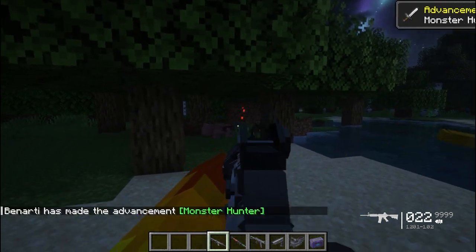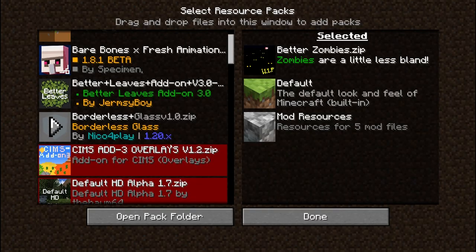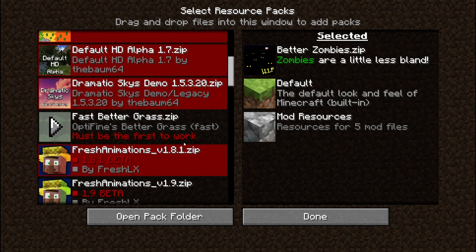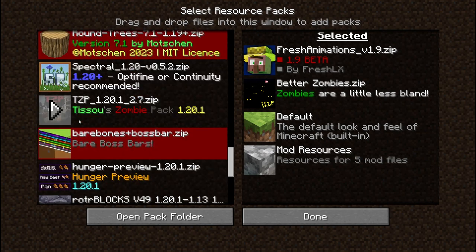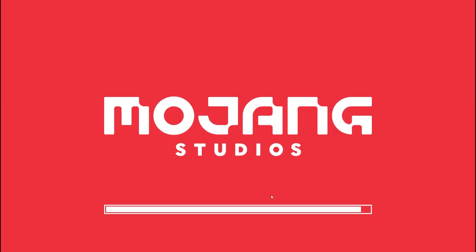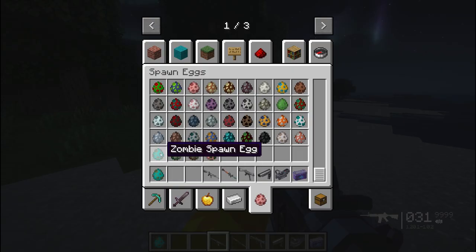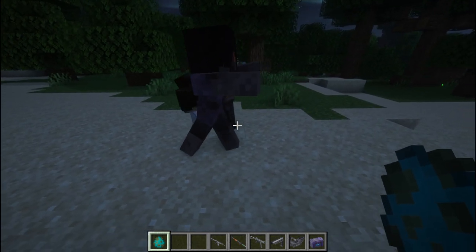It absolutely tears through skeletons - it's crazy. We put on the Better Zombies resource pack and Fresh Animations as well, plus another zombie pack to see how this goes. Let's spawn some zombies in - okay, these zombies look scary.